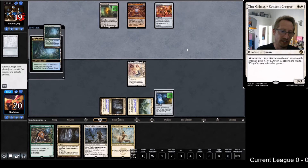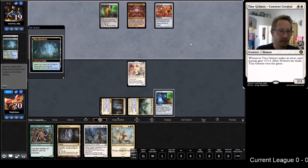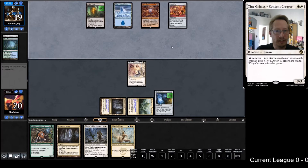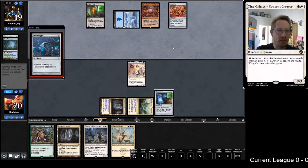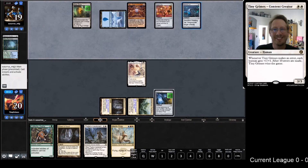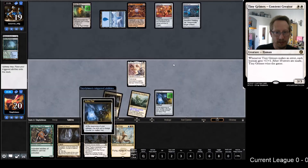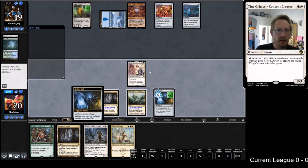It's funny - this hand actually doesn't suffer that much from Torpor Orb. It totally destroys the deck but not necessarily this hand. It's just a 3/3 - yeah, but it's the 3/3. There's your anti-Knight of Autumn card of the day. Hope I don't draw that this game - I'll have to hit a Welding Jar with it.